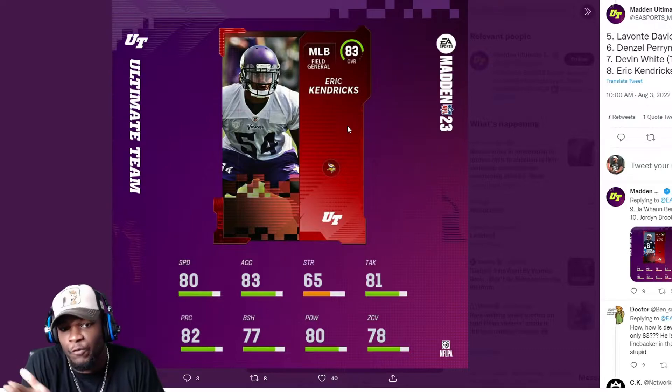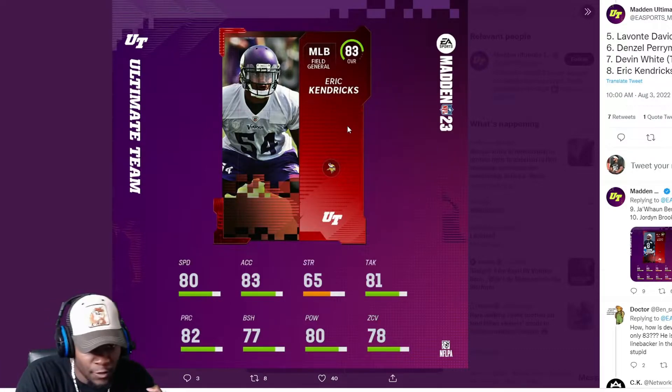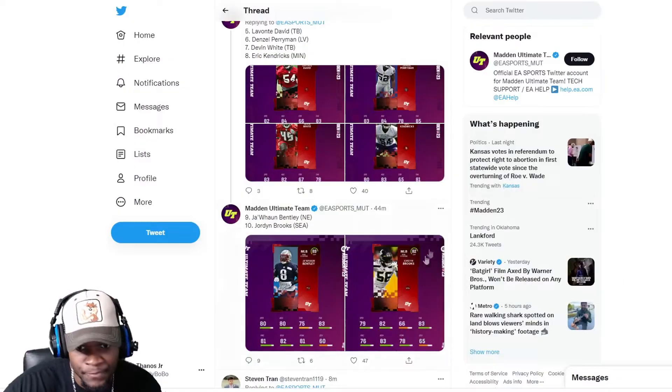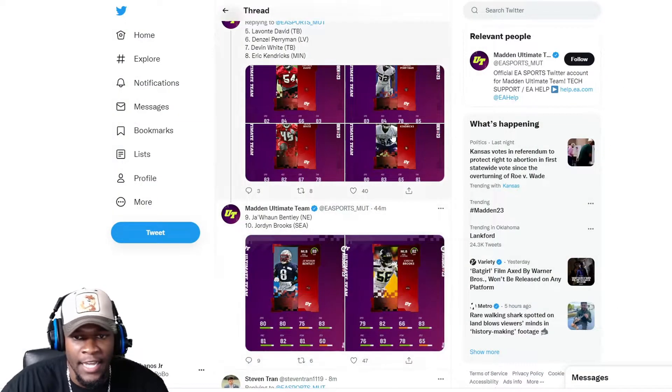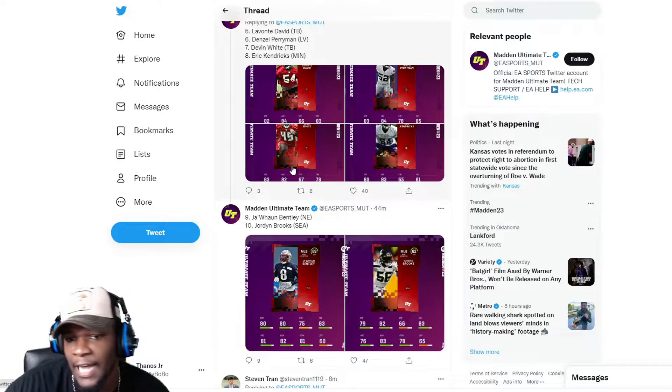I'm going to assume because of the archetype — Eric Kendricks is a Field General — they're leaning heavy into field general archetypes being balanced as far as playing the run and playing the pass. He does have 77 block shed with 82 play recognition and 81 tackling, versus 83 block shed, 76 play rec, and 83 tackling on the others.